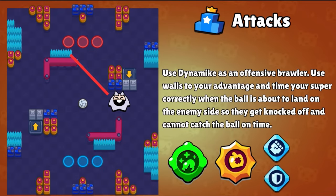Let's talk about Dynamike first. You can play the stun gadget and the demolition star power, as well as any gears of your choice, preferably shield and damage. Play Dynamike as an offensive brawler, put him near walls, and attack the enemies that are defending or attacking. Time your super correctly before the ball touches the enemy side, so that the enemies are knocked off and you score.